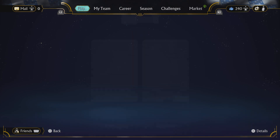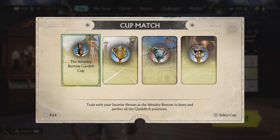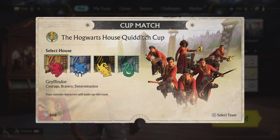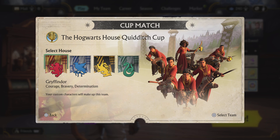After you get your badge, you go into this mode. Then you click on your House Cup, pick your team that you want to use — it doesn't matter, you'll still get it. I'm going to go with Gryffindor.